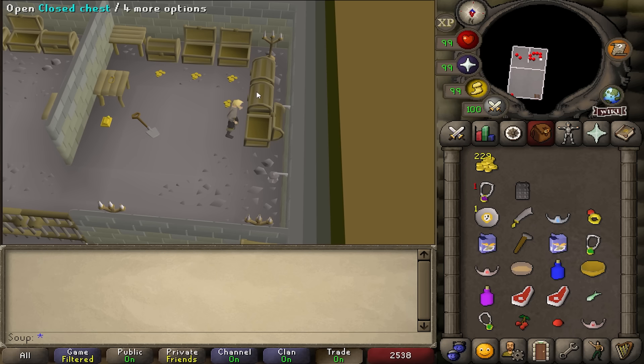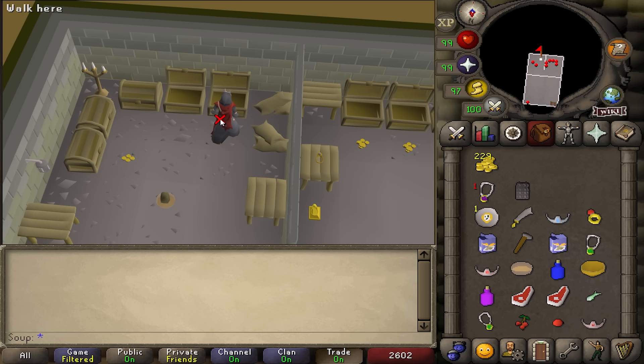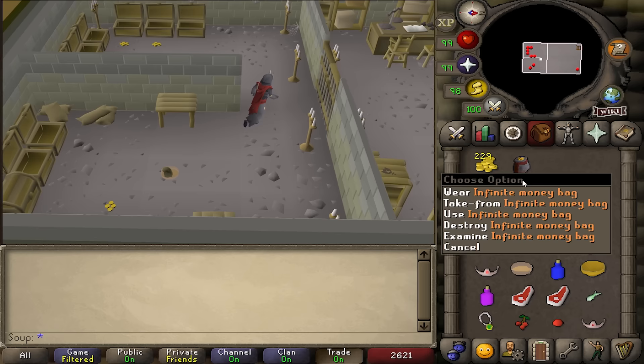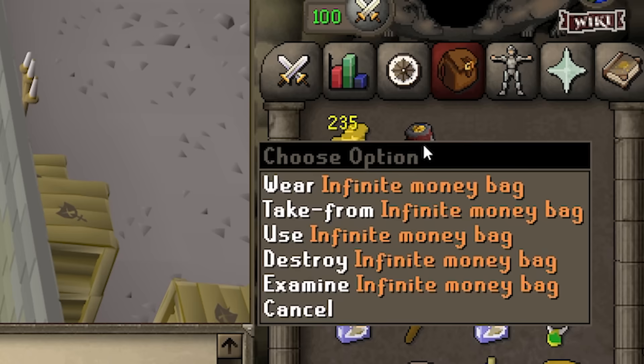If you search all of the chests on the west side of the room, you unlock the Robes of Ruin, a purely cosmetic set of robes. On the east side, however, you unlock one of the most random items ever: an infinite money bag. Yes, it's exactly what you think — a bag with an infinite amount of GP. All you have to do is withdraw GP from it, and you can become a RuneScape billionaire. You just have to click a billion times, because the most you can withdraw at once is one GP.